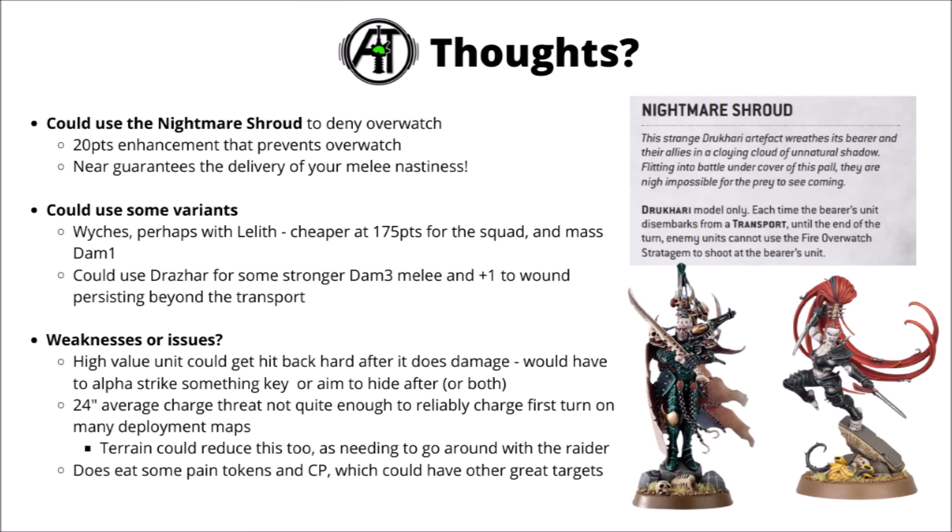Finally, it does eat some Pain Tokens and Command Points, which could have other good targets in the Skysplinter. This does seem like one of the easiest ways to convert them into damage though. I feel like between the sheer amount of carnage this can do at quite such a big charge range, I wouldn't be too surprised to see big units of 10 Incubi or Wyches go charging out of Raiders in the new detachment. Let me know your thoughts on this combo down in the comments below — have you seen this in action, or been planning to use it in the future?